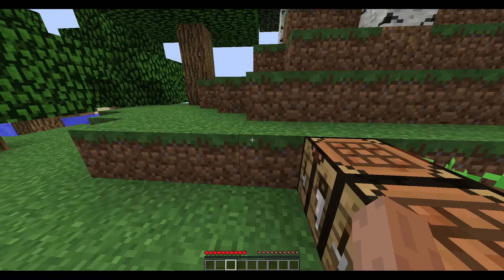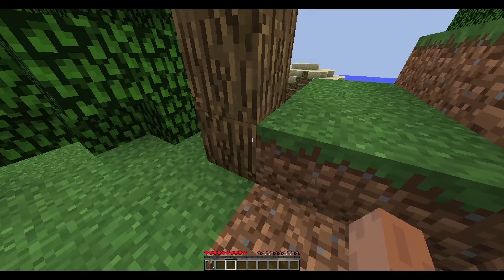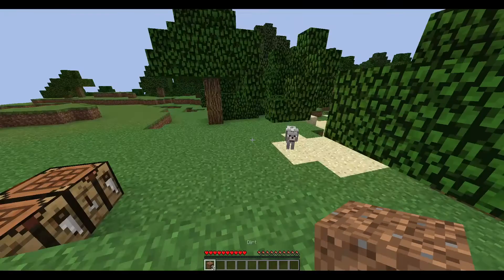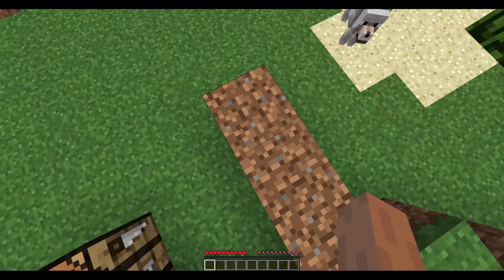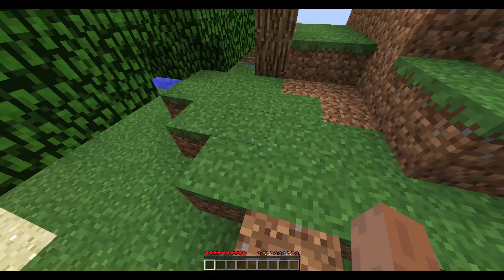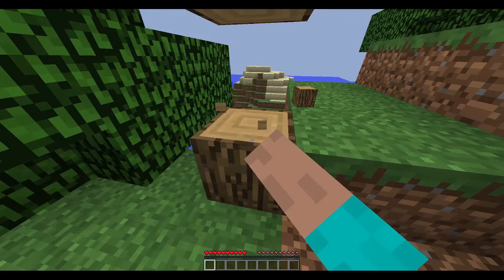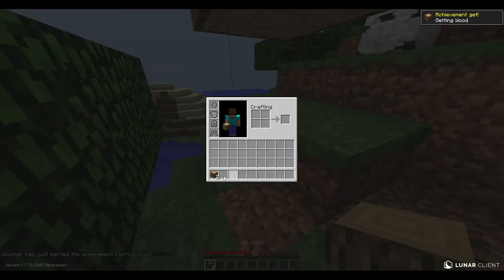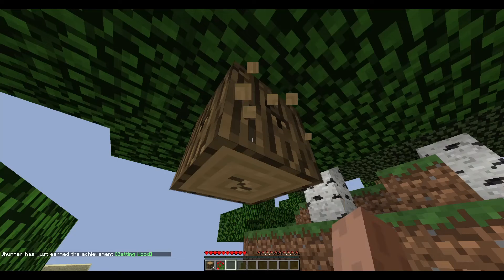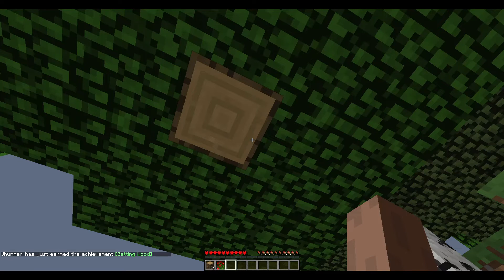First you have to mine 30 grass blocks and then you place them on the ground like this. After that you can find this thing and you repunch it and it gives you these things called getting wood, and you keep mining them and you should leave them floating like this.